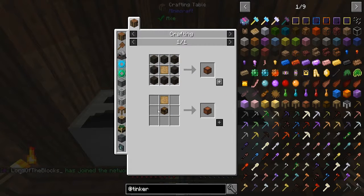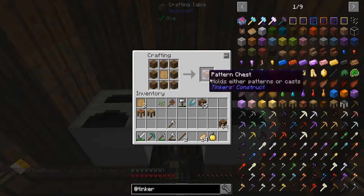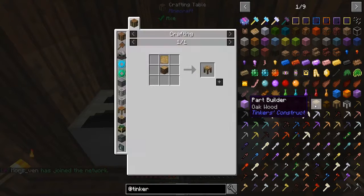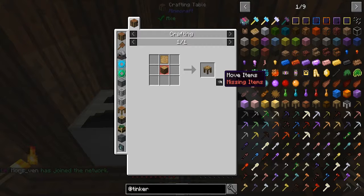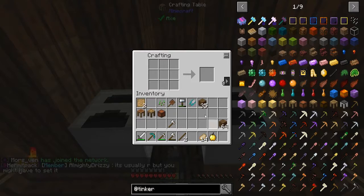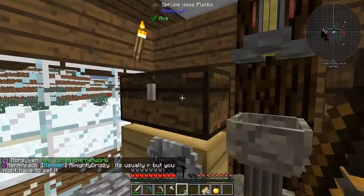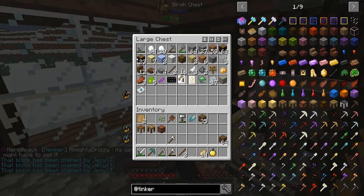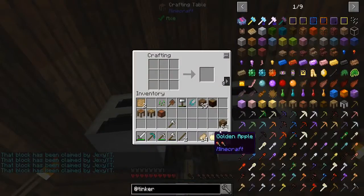Now we need either a pattern chest — that's pretty simple to make. So let's make the pattern chest. Next we're going to need a part builder, which is a little bit more difficult because you need a certain type of part. So let's grab one piece of oak wood and build the part builder.